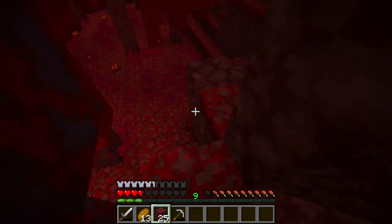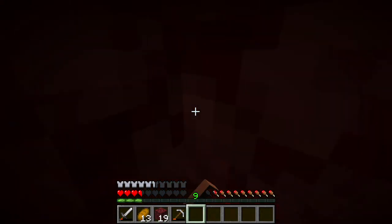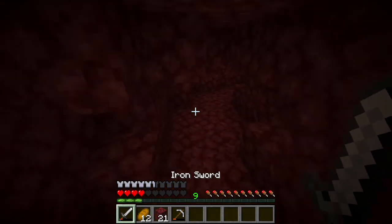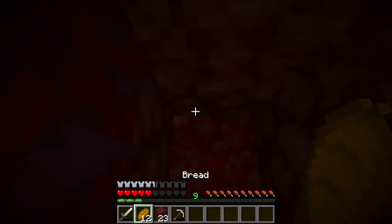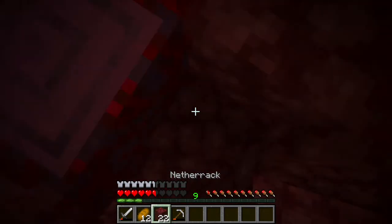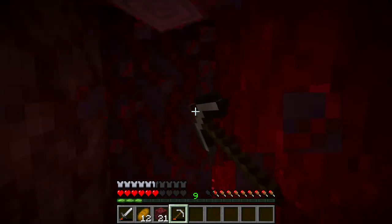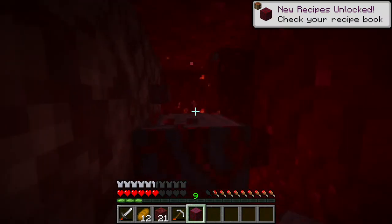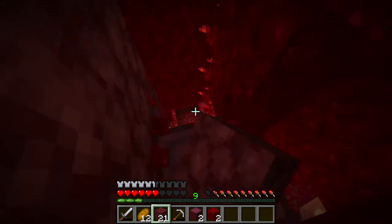Just build up. Okay, I think I'm safe — yeah, they can't hit me. I'll just dig up. They can't climb, guys. Oh, this wood — crimson stem, or whatever it's called. Some sort of wood. Update: there are some piglins hunting that pig thing down there. I'm just going to mine in here and go up.